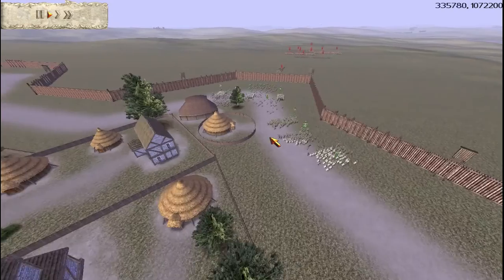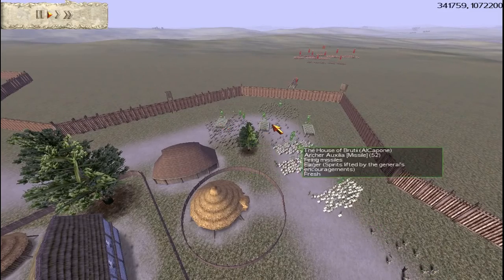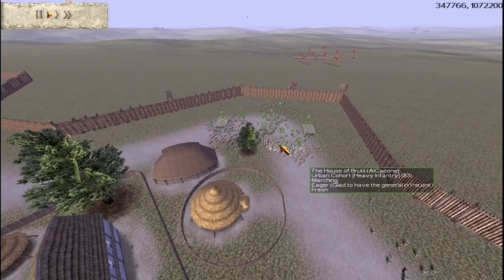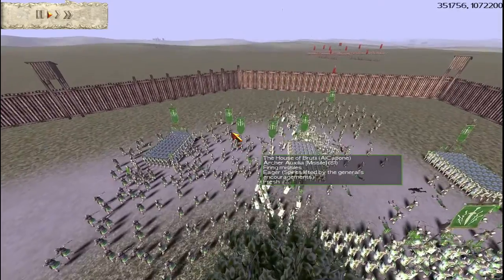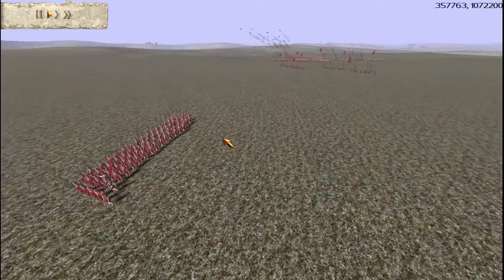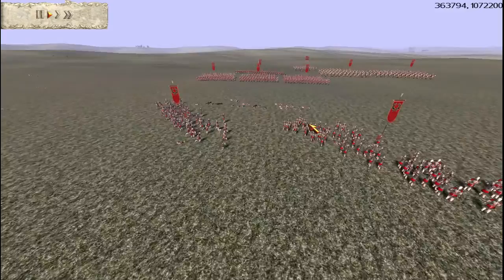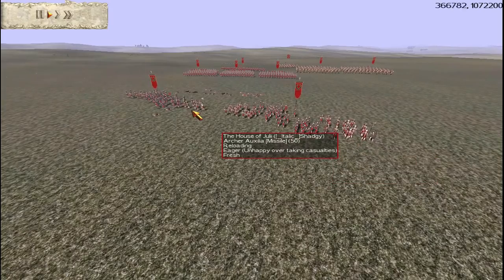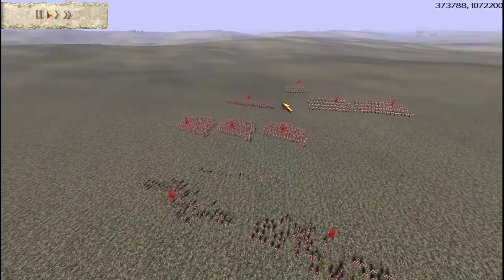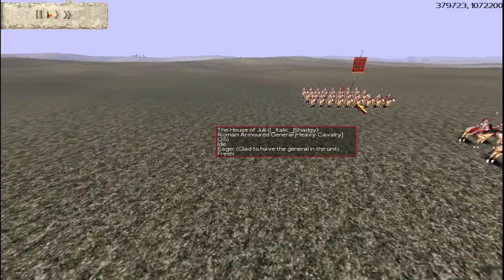We've all gone Rome factions. I've taken three units of Urbans — they're silver-silver — and another three units of Urbans that are gold-gold, plus three Archer Auxilia, either silver or gold attack. My opponent's chosen Triarai with two upgrades, two Archer Auxilia with one upgrade, three gold-gold Urban Cohorts, another Triarai, three units of Cavalry — two Praetorian Cavalry and one Roman Armoured General.